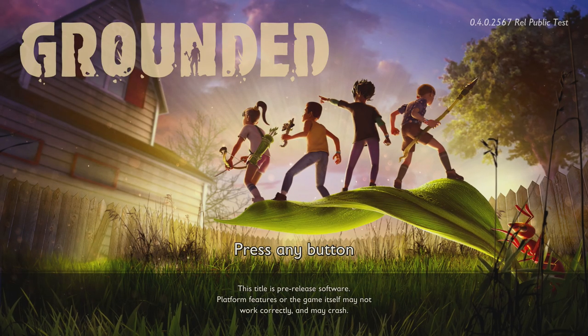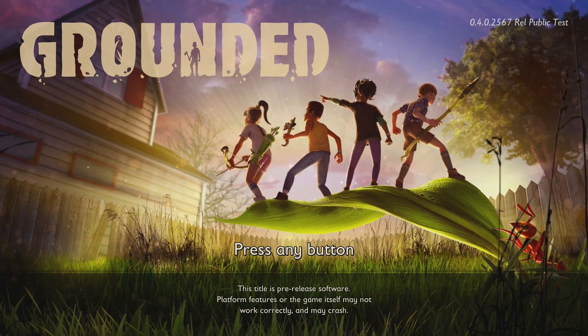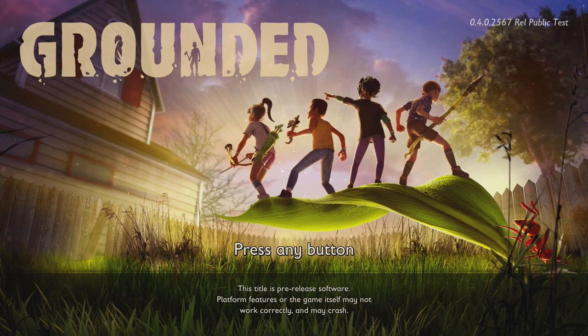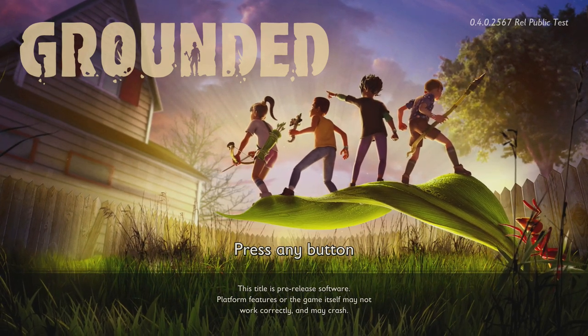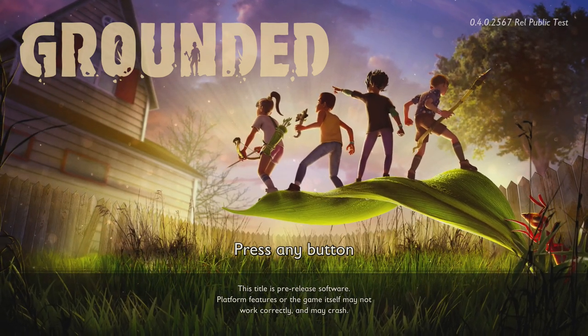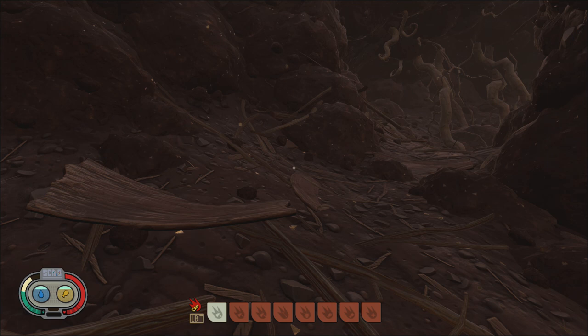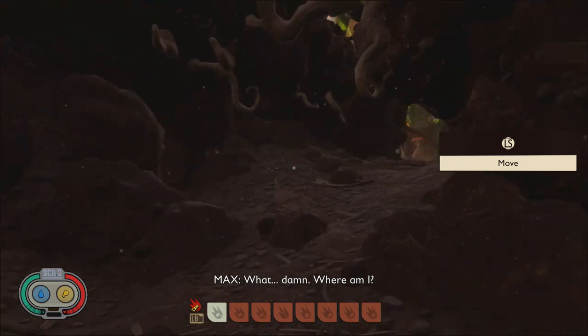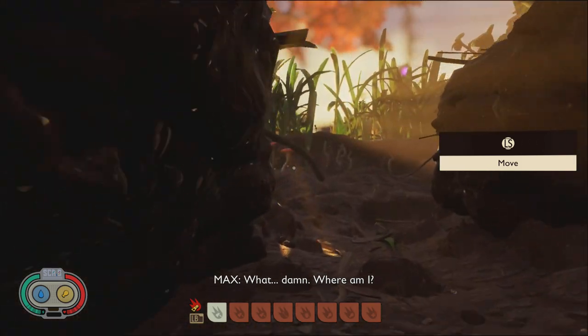Once it's downloaded and you've started it again, you should see there's now a new public test indicator on the right-hand side. You've confirmed you're on the proper Grounded version — it should be something like 0.4. And that is it. We're in the game on an Xbox and I'm in creative mode, so I'm going to show you a couple of key items from the latest update so you know it's all working.